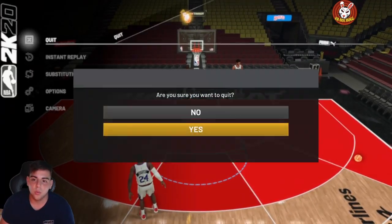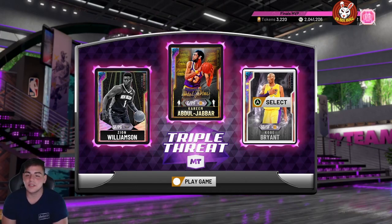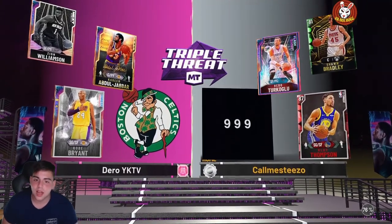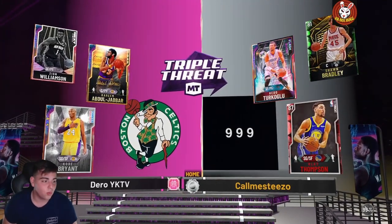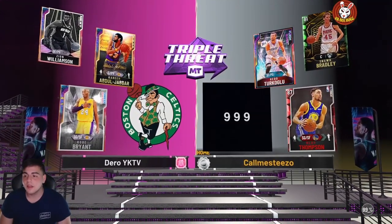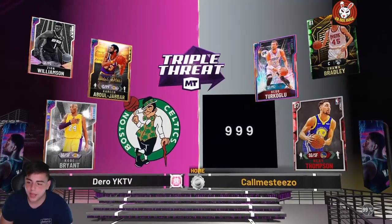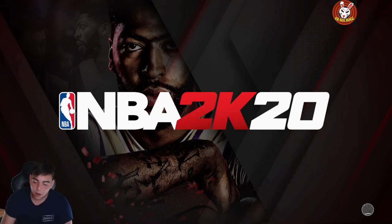Zion, Kareem Abdul-Jabbar, and the new improved Kobe — this is an insane lineup. The first opponent has Don Turkle, Shawn Bradley, and Clay Thompson. We're gonna put Kobe on Clay — Kobe should do donuts on a ruby Clay Thompson. But the kid quit, we're stuck at 99, so we're gonna hop into another gameplay.